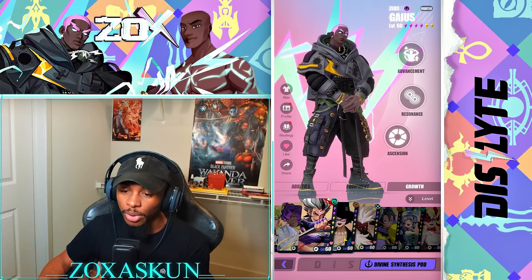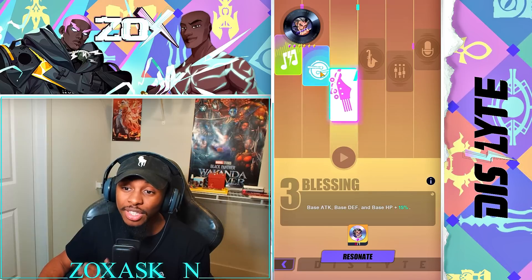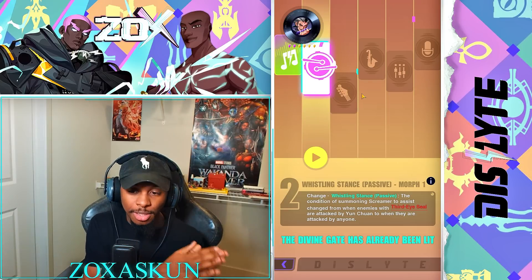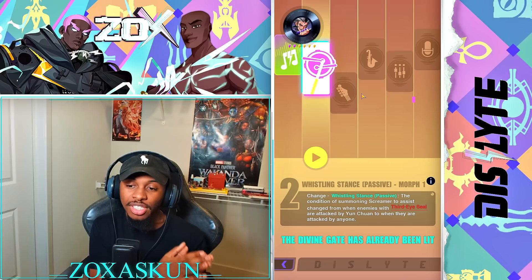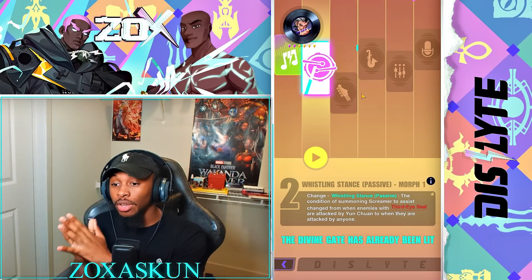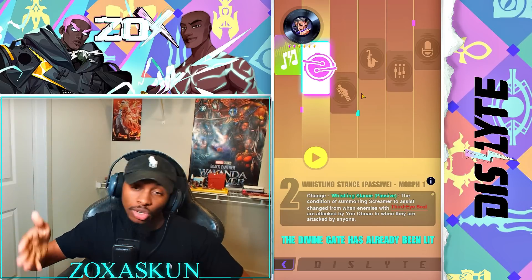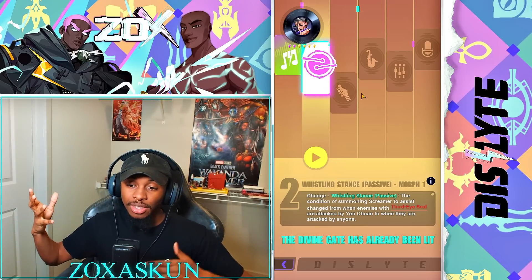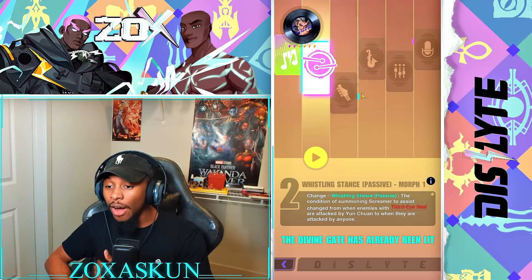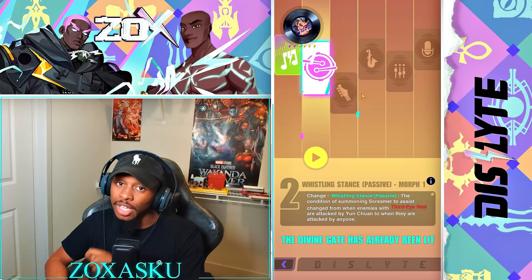Number three is Yun Chuan. A lot of people don't realize how broken this R2 is, but it literally opens him up so much. Whistling Stance Passive Morph: the condition for summoning Screamer to assist changes from 'when enemies with Third Eye Seal are attacked by Yun Chuan' to 'when they are attacked by anyone.' Originally the dilemma with him was that Third Eye Seal would only proc if he was the one attacking, but now any of your allies attacking anyone with the Third Eye Seal — which is an AoE ability — will also trigger a follow-up attack.